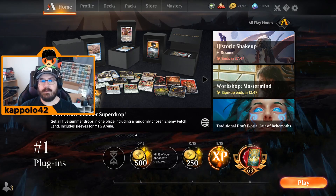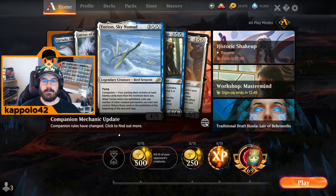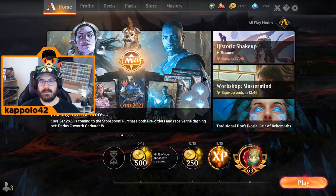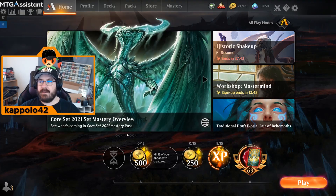I think the best tip to actually improve your MTG Arena experience is to use plugins. I'm going to link all of the ones I use in the description below — I'm using three of them at the same time. I'll explain why I use them, what their strengths are, and if you'd like a more detailed runthrough of all the plugins or know any others, please comment below.